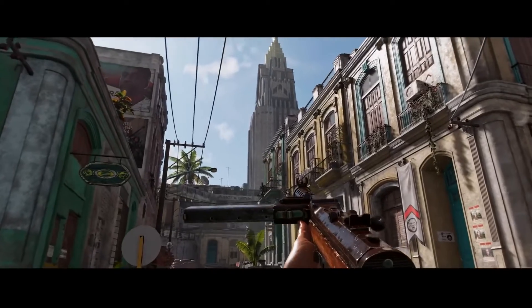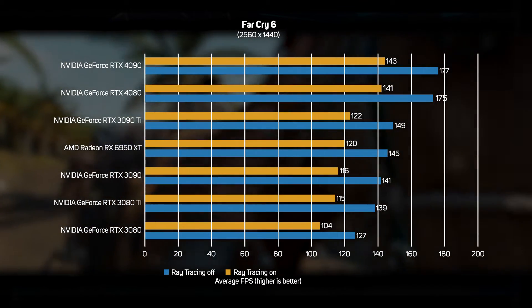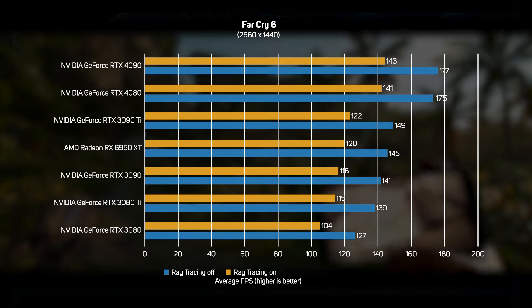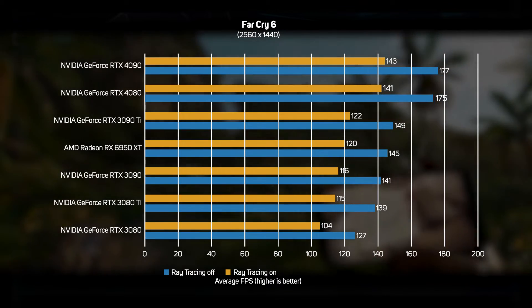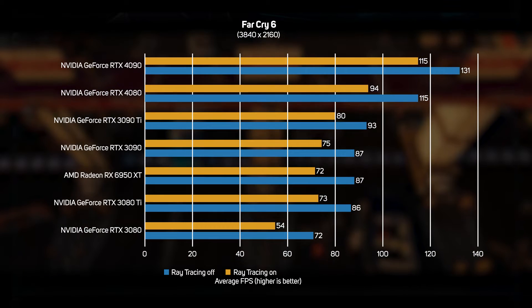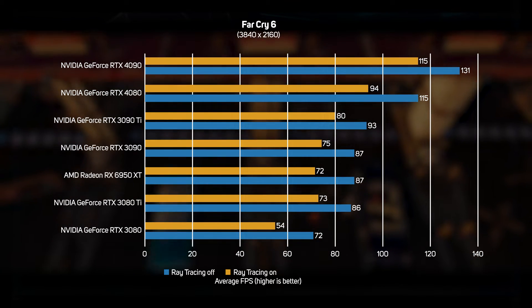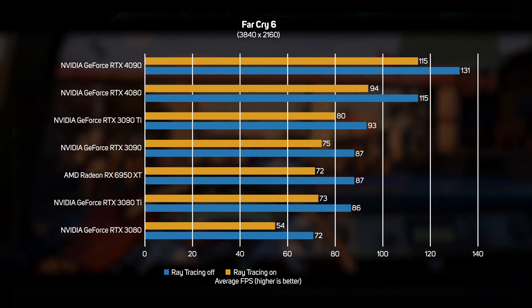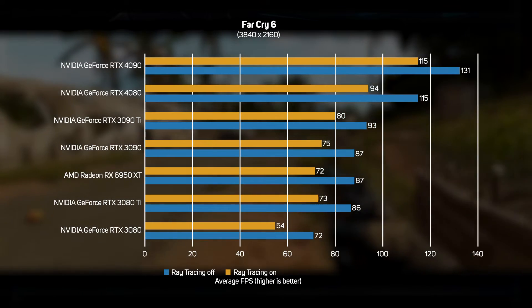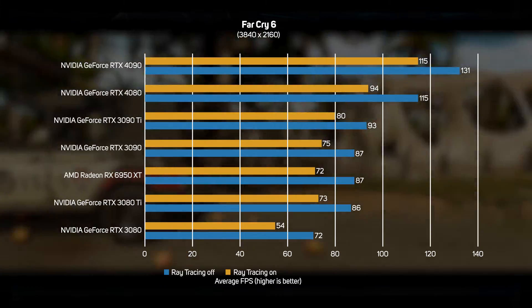The open-world shooter Far Cry 6 supports gorgeous ray-traced graphics but not DLSS. All the high-end GPUs tested were able to run the game smoothly at 1440p — the 4080 is really overkill here. However, when we upped the resolution to 4K, the gaps between all of the cards started to widen. The 4080 proved 18% faster than the old 3090 Ti, but the 4090 is the clear leader of the pack with a 22% lead.